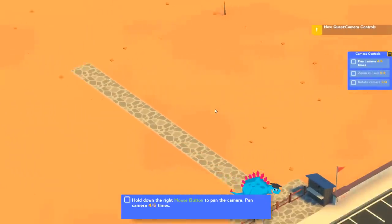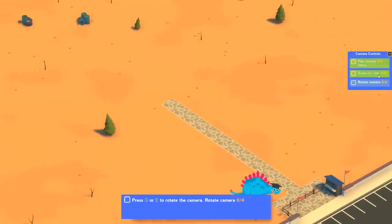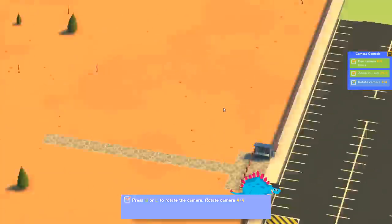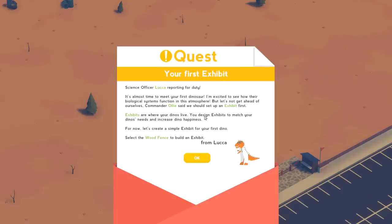We're going to pan the camera around, zoom in, zoom out — apparently I did it 35 out of 6 times. And then we can rotate the camera like so. Easy peasy, lemon squeezy. Let's dinosaur it up.